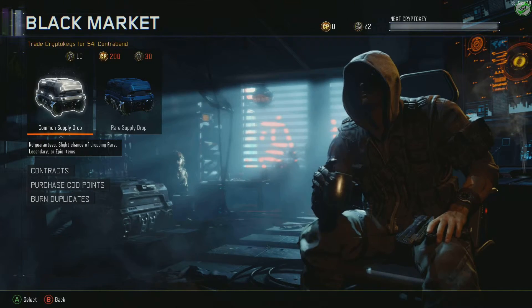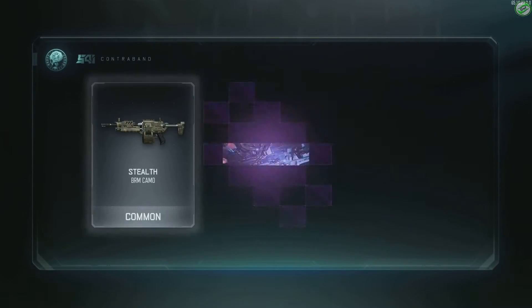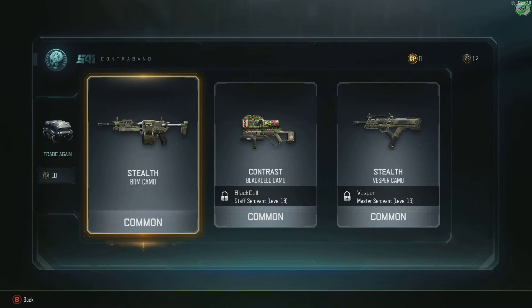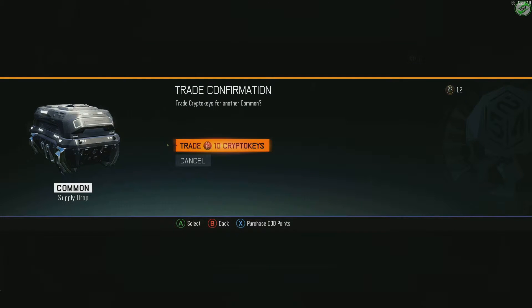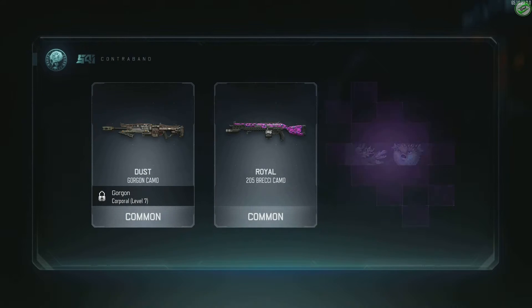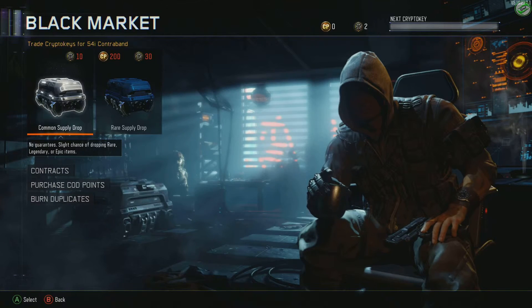We'll open up a common here and see what we end up getting - I don't expect to get really anything at all. Okay, trade another 10 crypto keys. Nothing special there either.